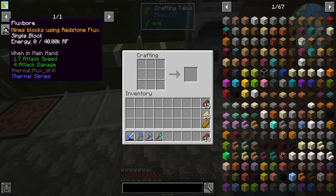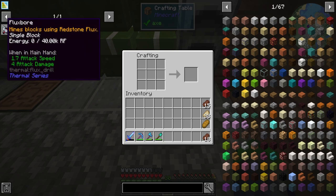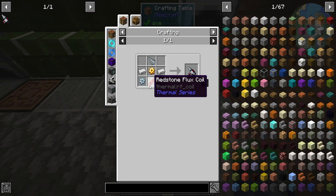That leads us to a comment I got last episode about the Flux Bore. It says it uses mines blocks using Redstone Flux, says single block - but what I'm hoping is that because it says single block it could mean more than a block. This one's actually kind of easy to make, so let's go ahead and see if we can make this.